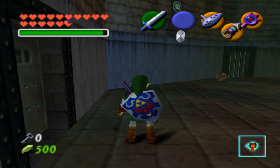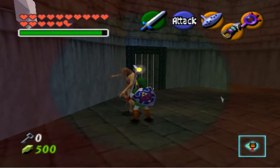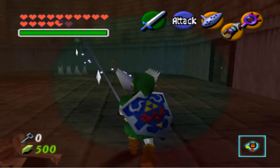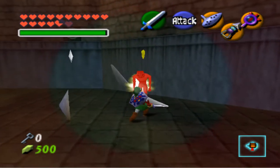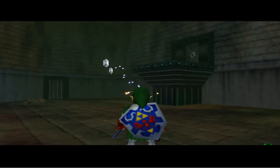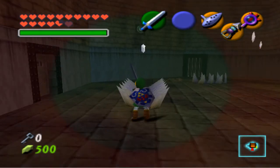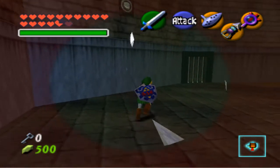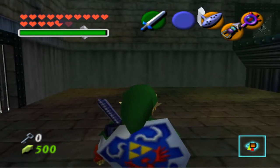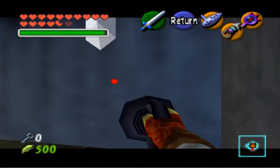In here is another silver rupee challenge, but there are also hidden spikes - so watch out for that. And we also have Redeads who jump and grab you. Let's go over and kill this one. With that another chest is going to appear, but it's just some rupees or arrows, not really important. I almost walked into those spikes there. Right up here is another silver rupee that we can get, and there is also one over there - let's get that one too.